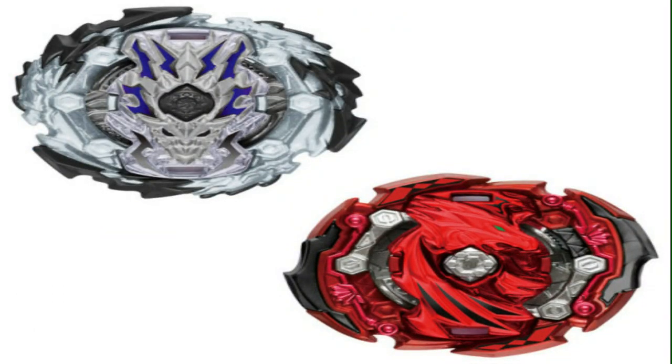Next we have Wizard Bahamut and Judgment Pegasus. Wizard Bahamut looks amazing. It comes with a Gen weight. The color scheme is just amazing — the blue, the black, and the white go super well together. I can see it comes with Double O and a black Gen weight, which is pretty cool. You can spin steal with this bey because you've got the Wizard layer base.